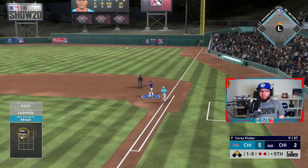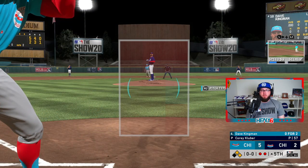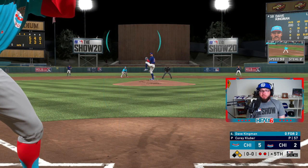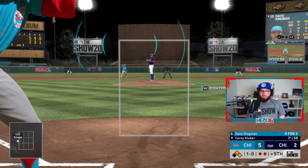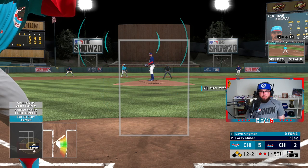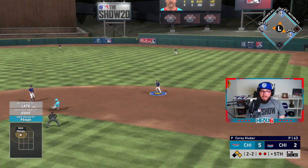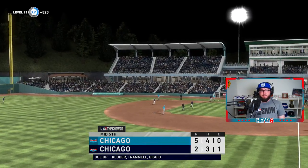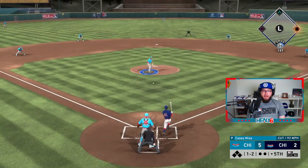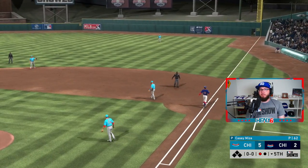Mickey Mantle grounds out but does get a run home — 5-2 game. We're walking Eric Thames to get to Dave Kingman. Kingman's 0-2 in this game — that's the disrespect. He knows he can dominate Kingman. Another 2-2 count to Kingman — we're late on it. Dave Kingman goes 0 for 3. Just not doing it today against the righties.